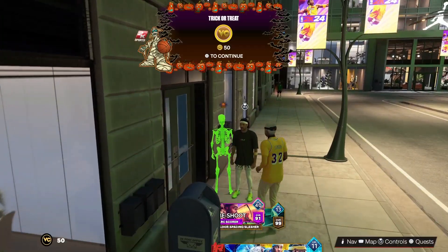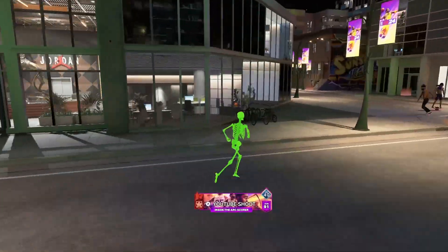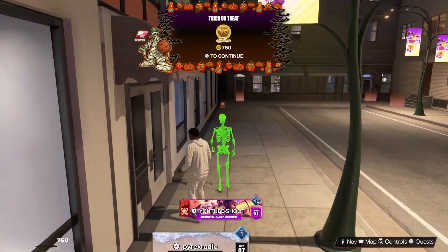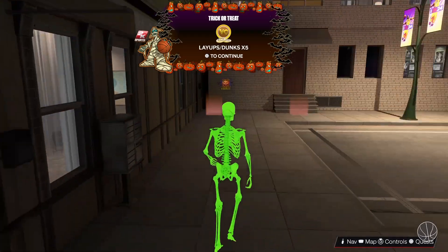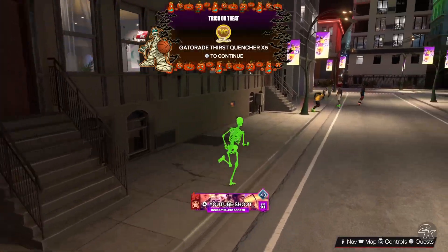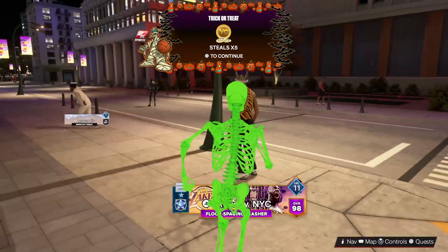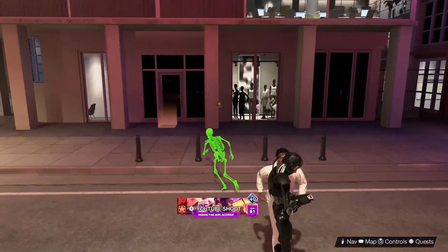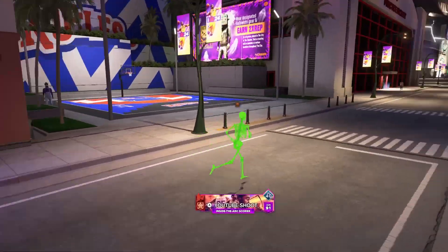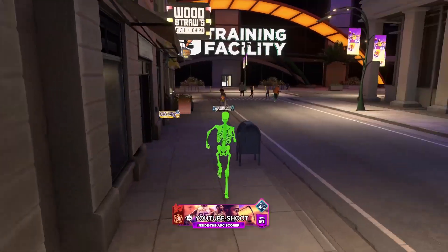Once you finish that little square, go to this big square and loop around it. We get Halloween right arm sleeve — there are a lot of spots. This took me a good 20 to 30 minutes to complete. Compared to other years, I really appreciate 2K for giving us all this free stuff for Halloween. Other years it was probably like 10 to 20 spots; this is probably 30 to 50 spots.